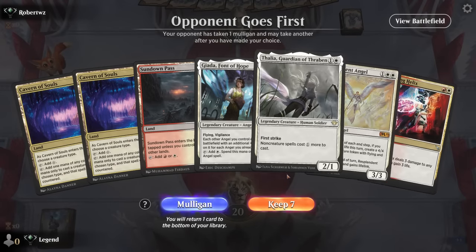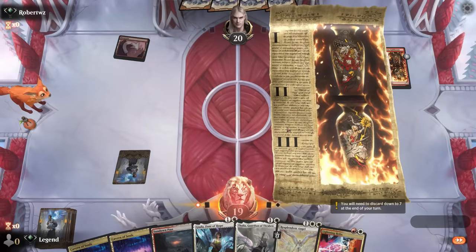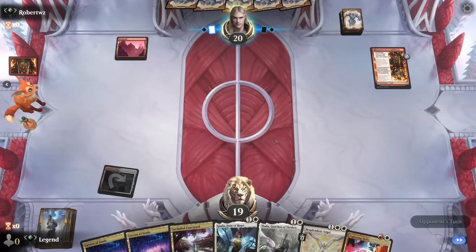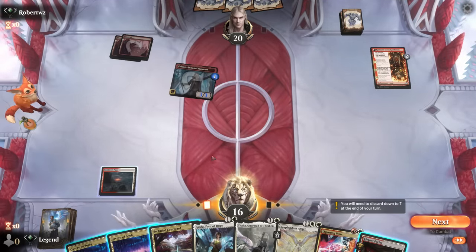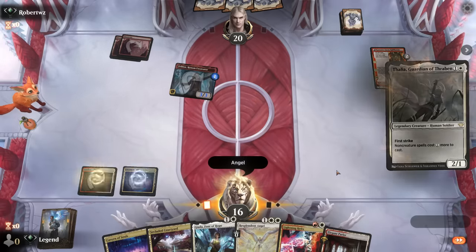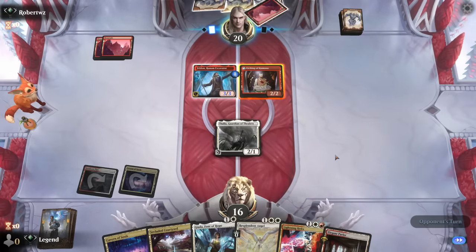We're on the draw with a keepable hand. Can't quite cast Lightning Helix yet, but Jada and Resplendent Angel could be a decent start. We're up against Mono Red. Really hoping to cast a Lightning Helix at some point. Thalia could be a good way to slow the opponent down — we see Feldon, not a great target for Helix. Parlor is next, so we can name Angel, but I'm leaning toward Thalia over Jada so that if they have a removal spell, they pay one more. We can technically hold off the Etching of Kumano, and a Strangle for two mana takes care of it.